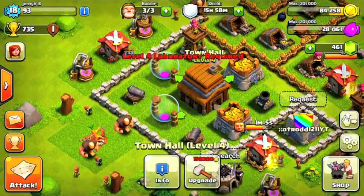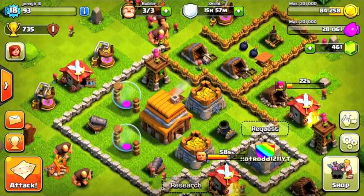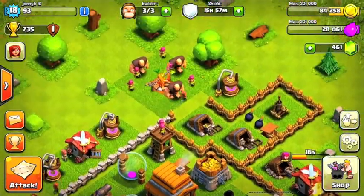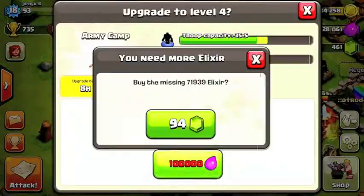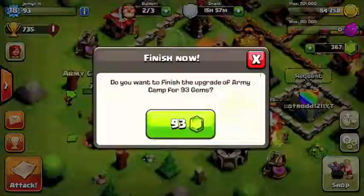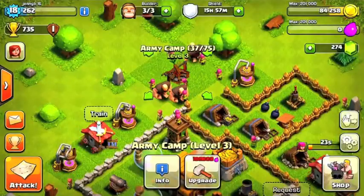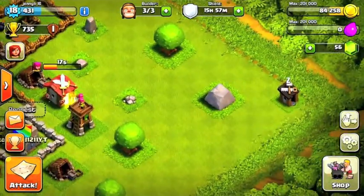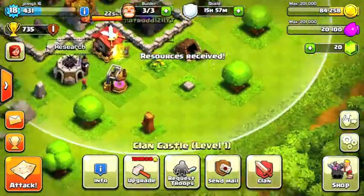My goal for today is to get Town Hall to level 5. Most upgrades are also level 2. For the upgrades today, I definitely want to do the Army Camp. I think that's all the gems I could use — I have 20 left.